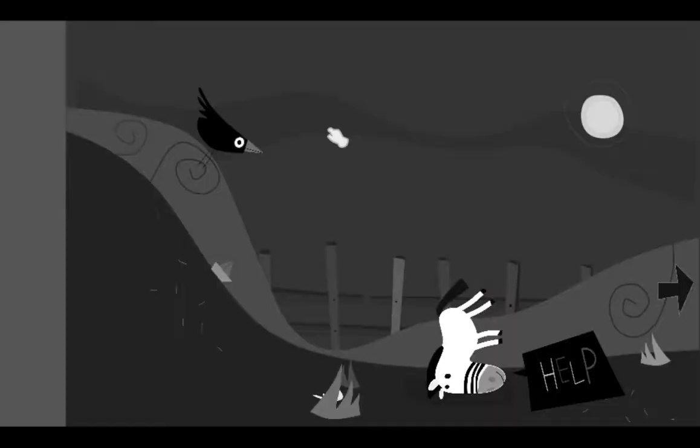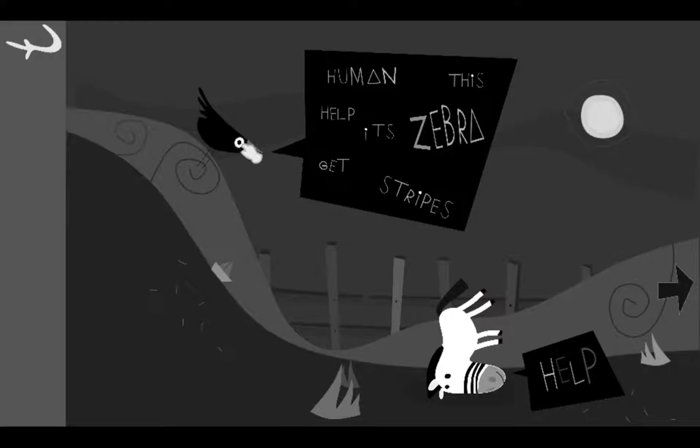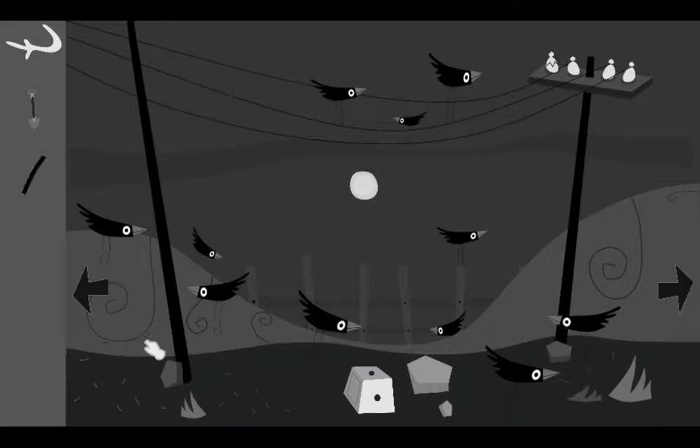Hi, this is Jerry. This is the game Z-Field, like zebra. So basically, this zebra fell and lost its stripes and what you have to do is find its stripes. It's a puzzle game and I will teach you guys how to solve this.